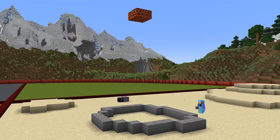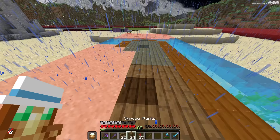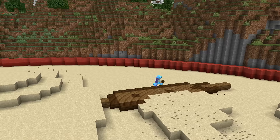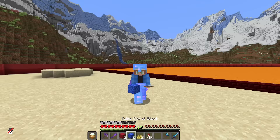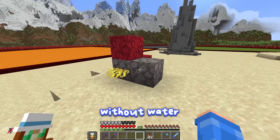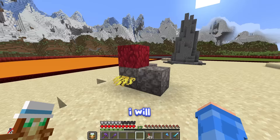I'll start by making a stone spike with magma blocks at the top. Next I'm going to build a shipwreck - they are technically at the bottom of the ocean now. To make this ocean feel more alive it's time to place plants like seagrass, kelp, and especially coral blocks, but since they can't survive without water I will have to flood this entire quarter.